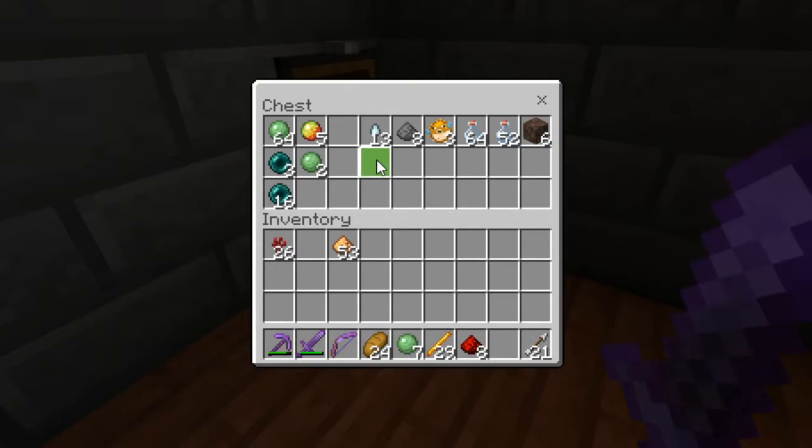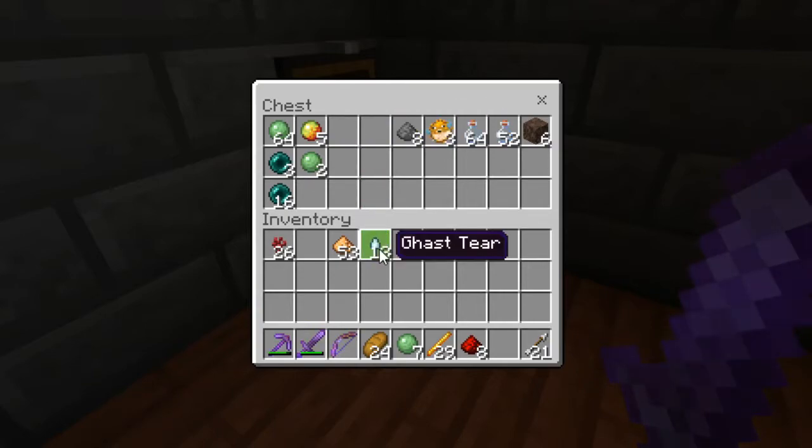Now, how do I make this — because I want regeneration. Is there any ghast tears? I've got a good chunk of those. I'm just going to use blaze powder.